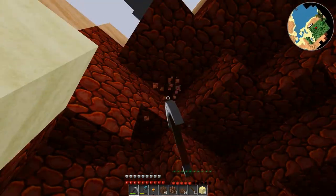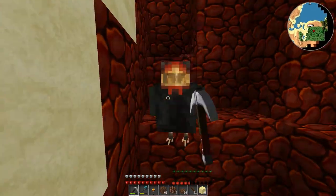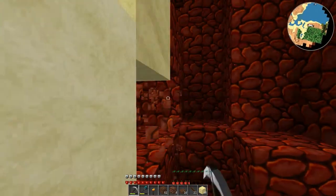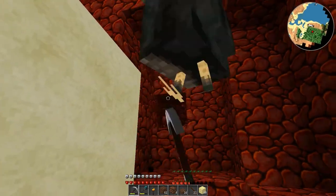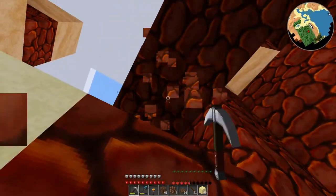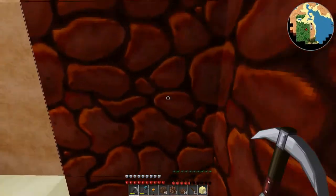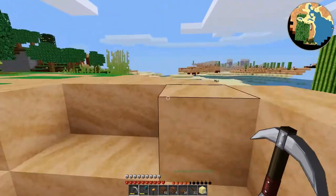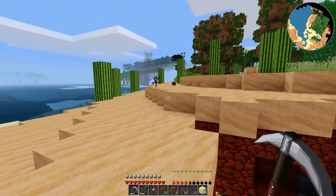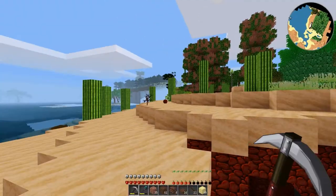Seeing as I'm out and about in the desert here anyway, I may as well grab myself some more desert stone, because that's how you make the desert brick stuff that I'll be using. So it'll be helpful to have a bunch of that on hand — a stack or two of 99. I won't need anything near that many. What I just harvested is probably sufficient. What did I just harvest? 35, and I got 13. It takes four to make four desert stones. Yeah, I might need more.